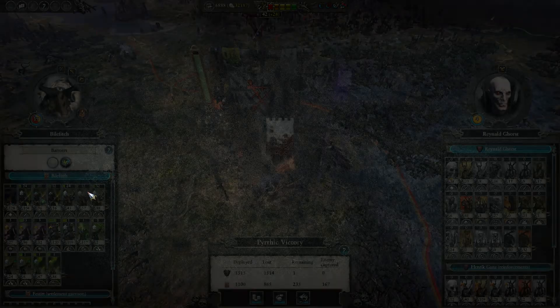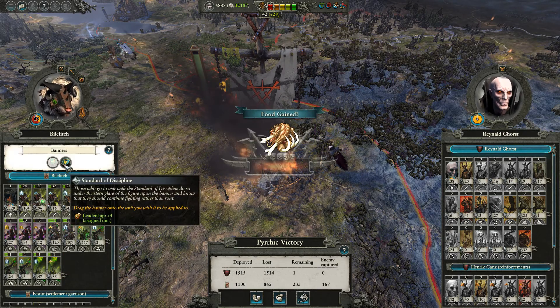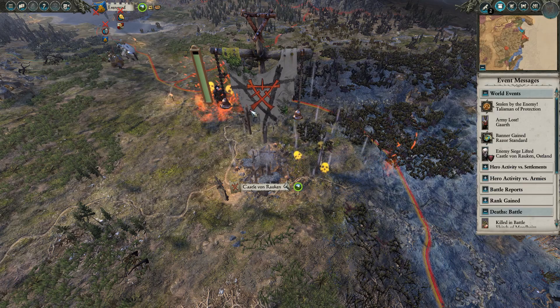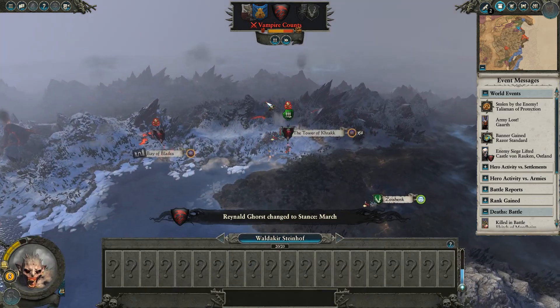I'm beginning to think maybe I should have more large units in my armies. My two Hellpit abominations won that for me. The downside is we just fought a big battle here, which means the vampires can resurrect troops from the big battle. And the other downside is there are dwarf armies nearby — I need to send reinforcements up this way fast.